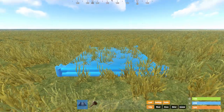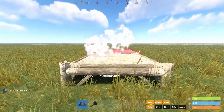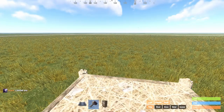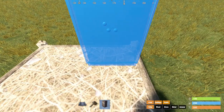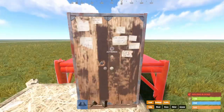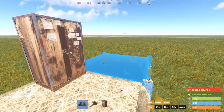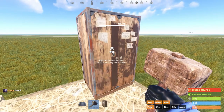For everybody else, this is the basics to building a base in Rust. First off, you obviously want to put down a foundation. And then on that foundation, you're going to want to put down a tool cupboard. What a tool cupboard does is it basically makes sure that nobody can build on your plot or your area. So when you put this down and you authorize yourself, no one can build in this area — the area that consists of your base. So the tool cupboard is the keys to entry, the keys to the kingdom.